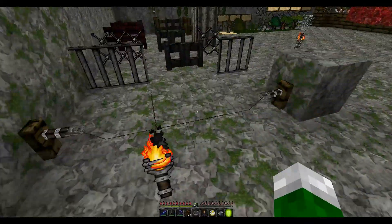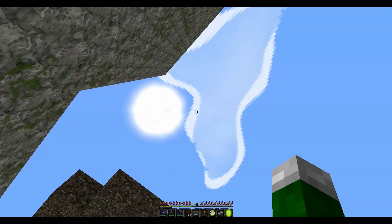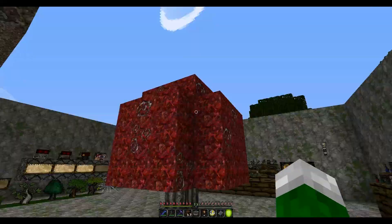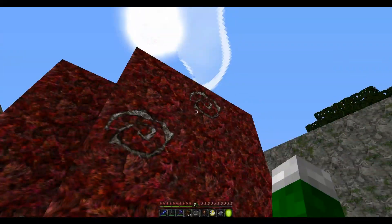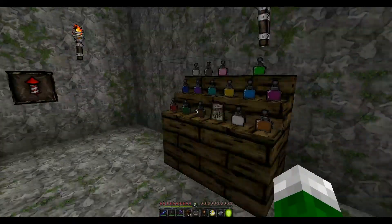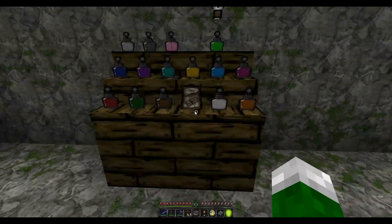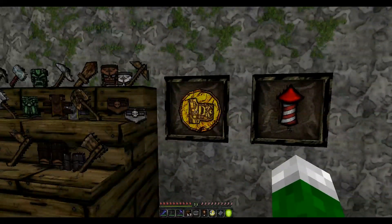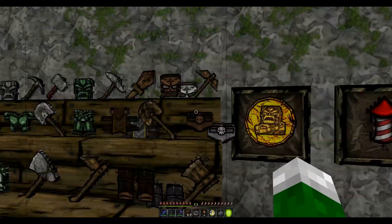Now we have the tripwire with the tripwire hooks, giant brown mushroom, giant red mushroom, the clouds — which look off, I'm sure I did something wrong with the settings from the texture pack description. Here are all of the dyes, and I think this is just to show off the item frame, and this is the firework.